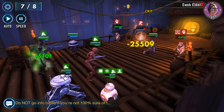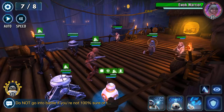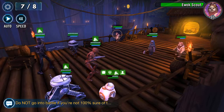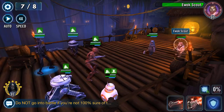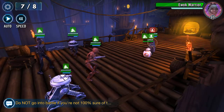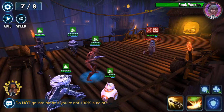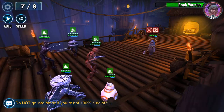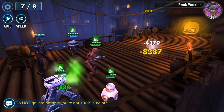I will do a heal on BB-8 because it's going to take a couple of hits here. Elder should be gone, and at least one of the scouts gone - there's the other one gone. BB-8 wasn't taunting so didn't take the hit. Cooldowns are all done.